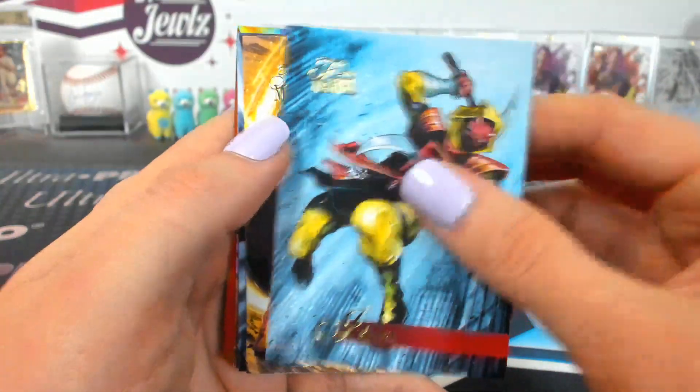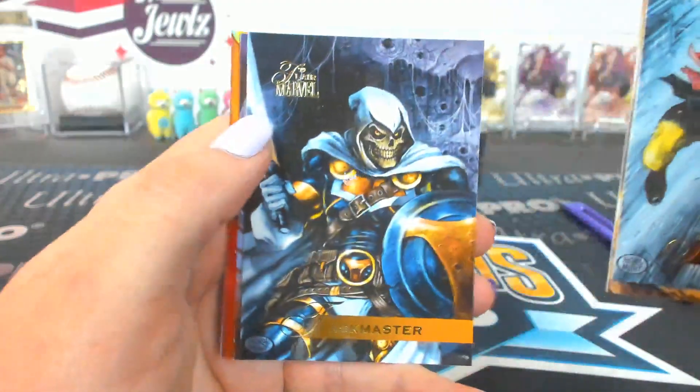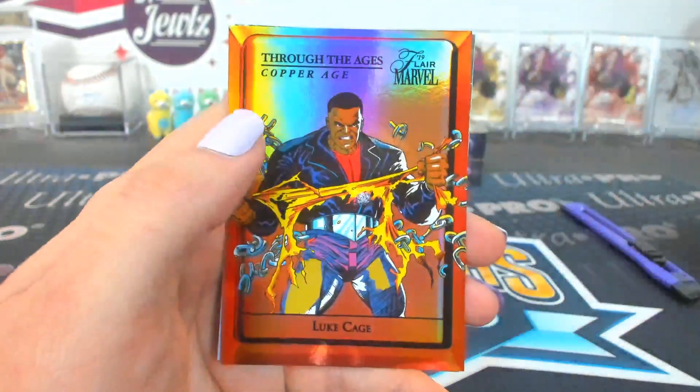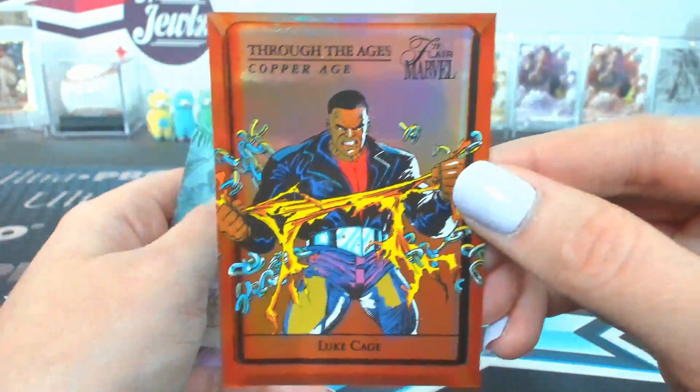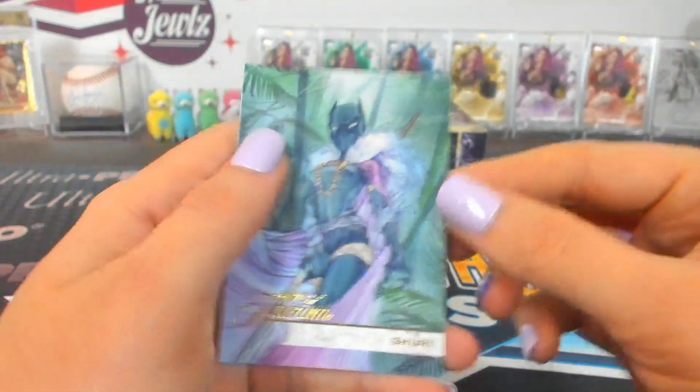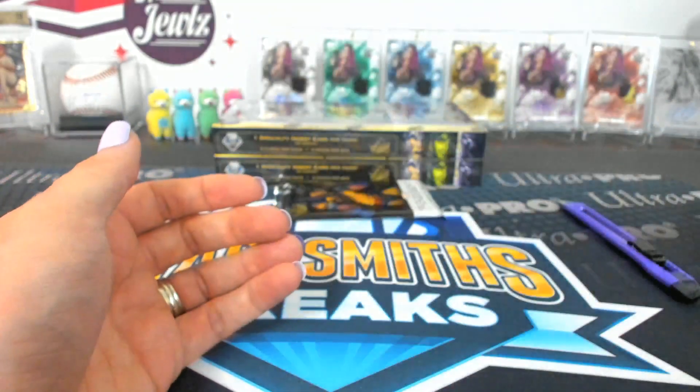And a Captain Marvel Flarium — tier two on the 112 Flarium. Pack seventeen — Shooter. Akari, Manifold, Taskmaster, Darkhawk. Through the Ages Copper Age Luke Cage. Manifold 119 Flarium.